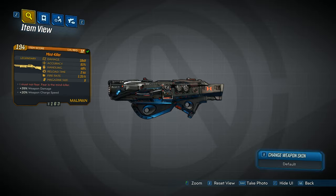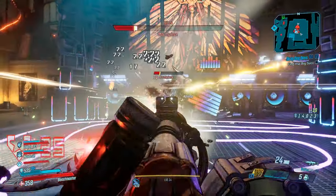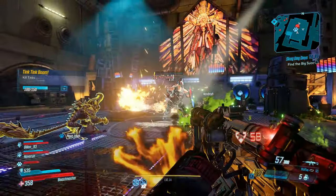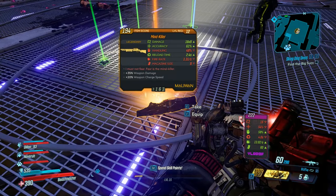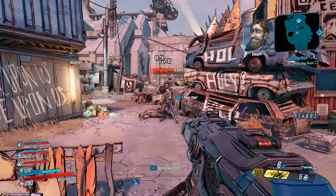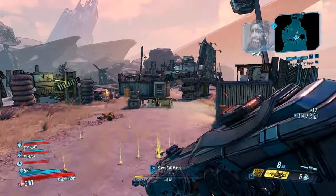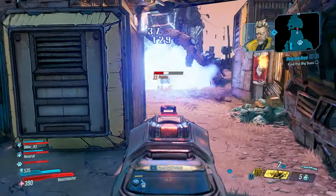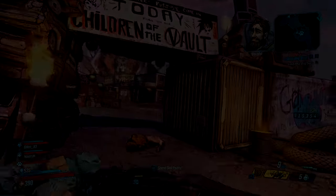Yet another early game legendary weapon you can obtain is the Mind Killer. The Mind Killer is a legendary Maliwan shotgun that drops from the boss fight known as Mouthpiece, which is one of the first main boss fights you will come across, so it will be very easy to farm. The weapon has a flavor text that states, 'I must not fear. Fear is the Mind Killer.' It boasts additional effects of boosted weapon damage and weapon charge speed, and the gun shoots a sound blast of 9 pellets per shot, similar to Mouthpiece himself. When zoomed in, it packs those 9 bullets into a tighter circle for better accuracy. It's pretty decent and definitely a great weapon to pick up early game.